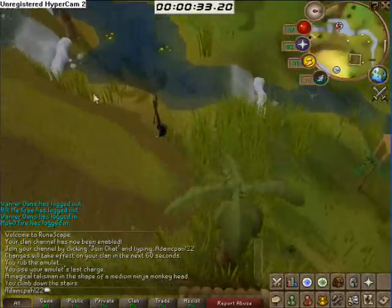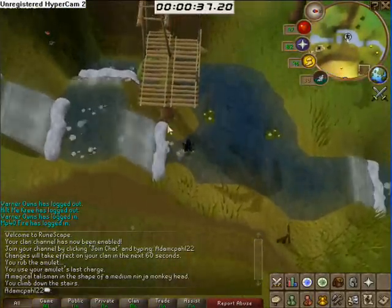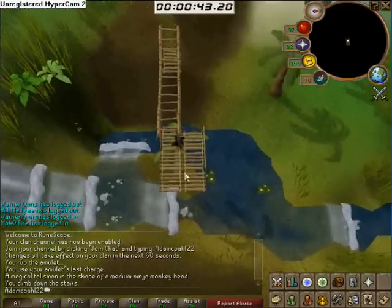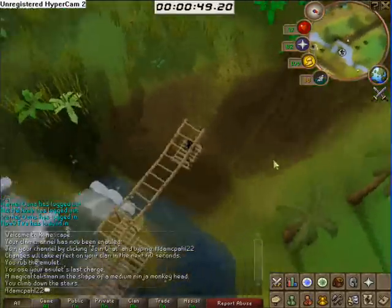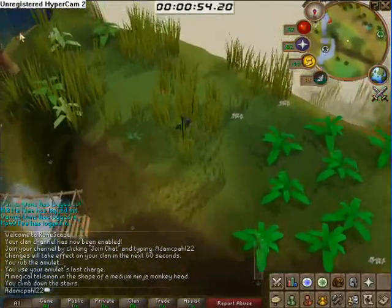If you start clicking just before you finish the previous task — such as jumping the stones or climbing the trees — you get a little boost to your running, which saves a bit of time. For instance, here you start clicking before you finish the Monkey Bars, and here before you finish climbing the Skulls. In this one especially, you get a big boost.